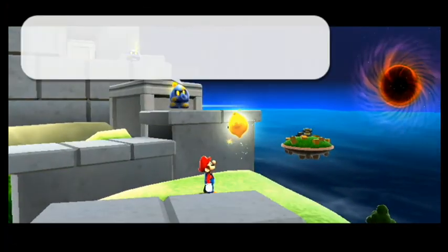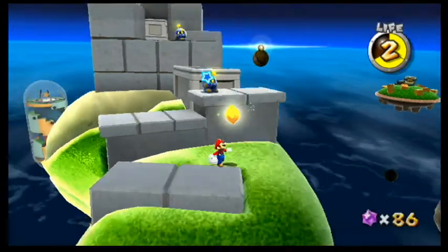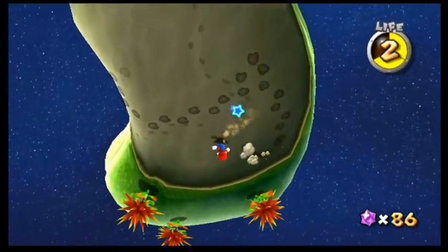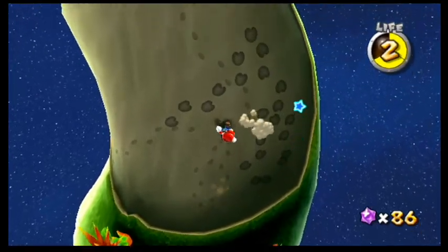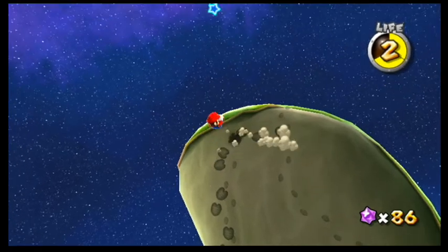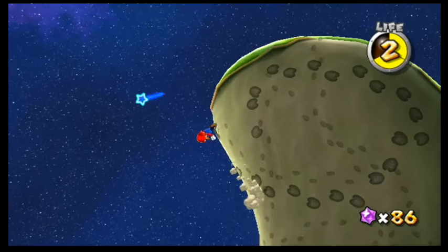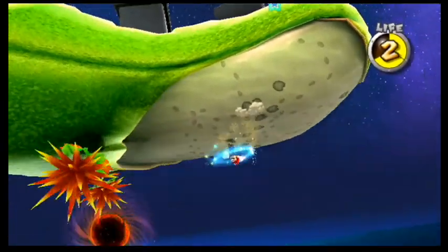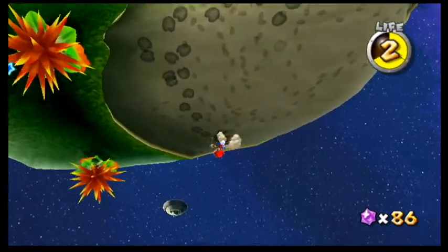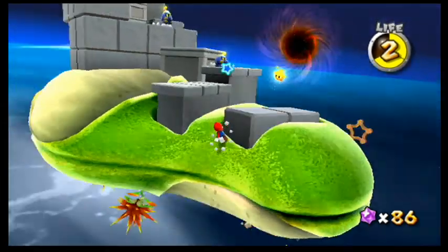Next planet — what do we gotta do here? We can't keep spin attacking. Anything down here? Oh there is — this little mole under the ground. I'm not 100% sure how to get him out. Get the ground pound or something? No, that gets you stuck in the mud. He'll show up again in later missions — figure it out later.